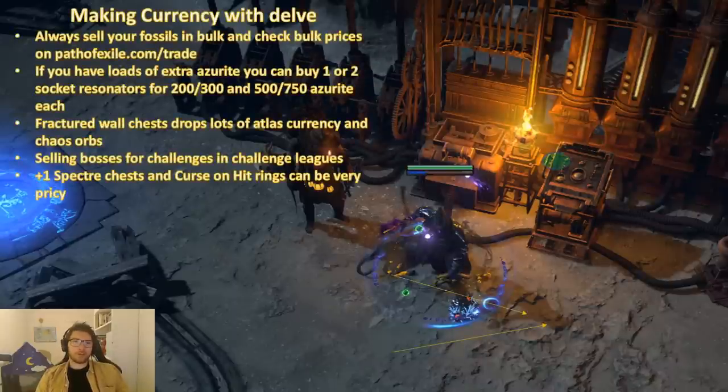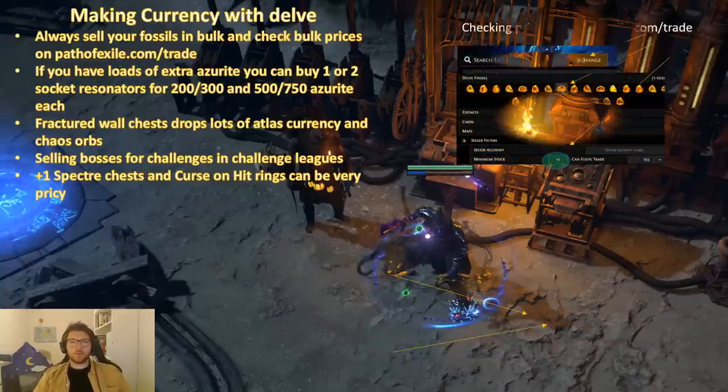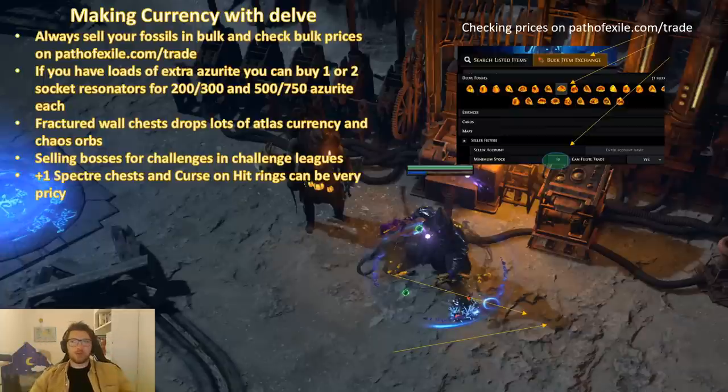How do you make currency with delve? Instead of trying to auction off one fossil at a time, just save up a bunch of fossils and sell them in bulk. The same applies to the one or two socket resonators that you can buy from Niko himself with your spare Azerite. The small resonators cost 200-300 Azerite and the large two-socket costs 500 to 750. It's generally not worth buying the three-socket resonators because people usually craft with one or two sockets.